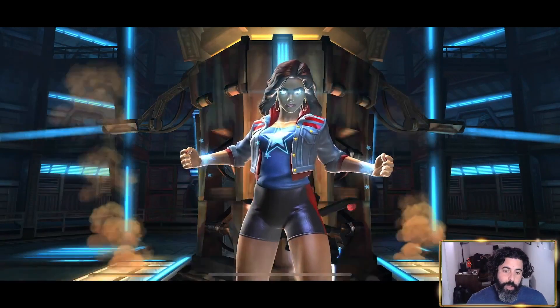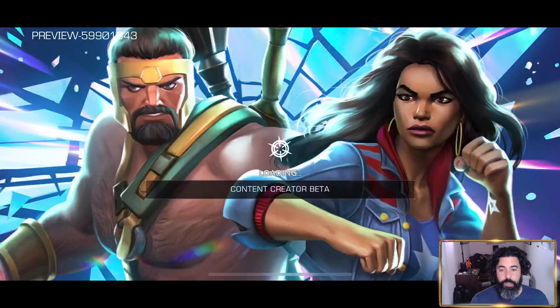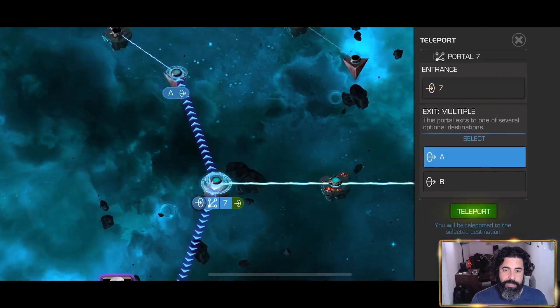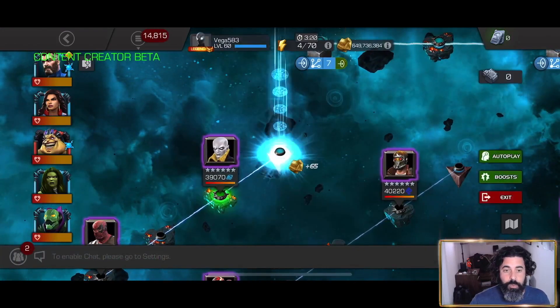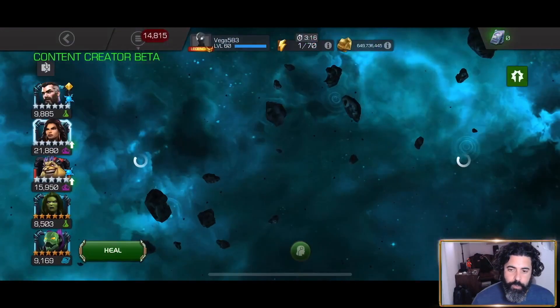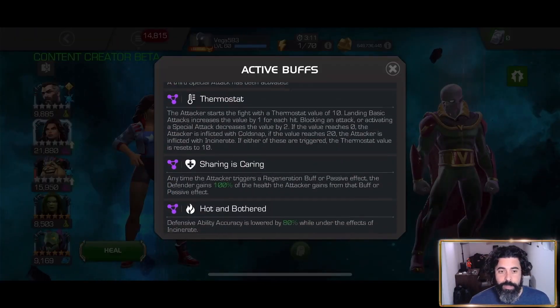I'm hoping there will continue to be nodes and defenders that come into the game that will allow her to really shine. Otherwise, it feels unusual for them to have a whole kit based on this. I feel like there's going to be more in the future where she really gets a chance to shine, or there'll just be more Mystic Ward nodes or defenders with those abilities where we can't use our nullifying things.